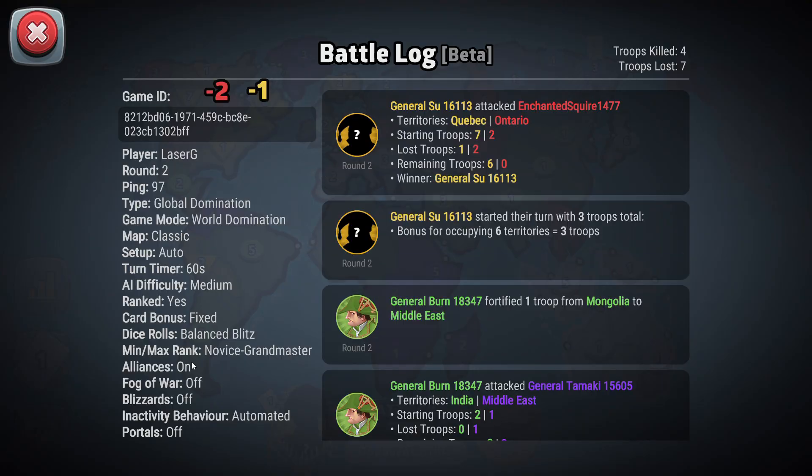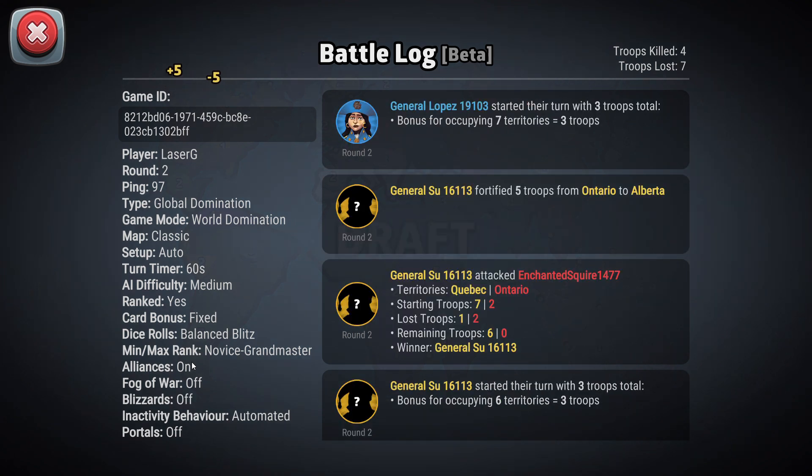Settings for this game: we are playing world domination, classic, auto, 60 medium AI with fixed cards, balance blitz dice, no filtering of rank, alliances on, and everything else fancy is off.